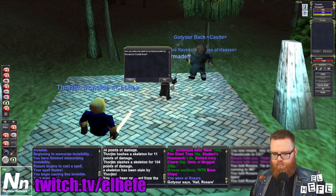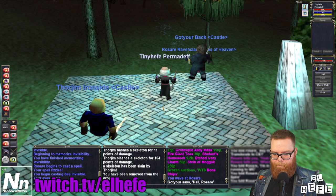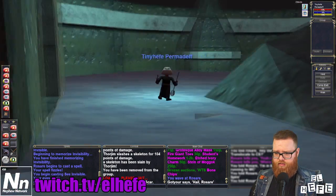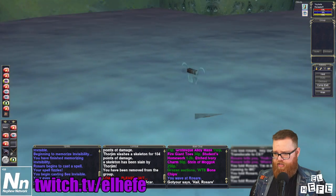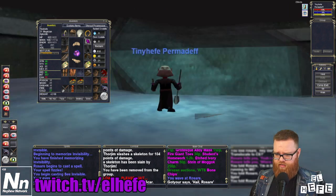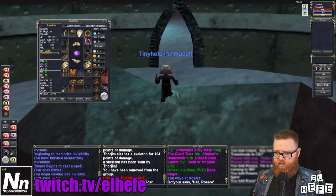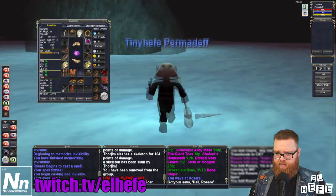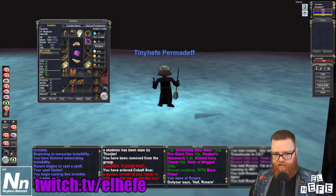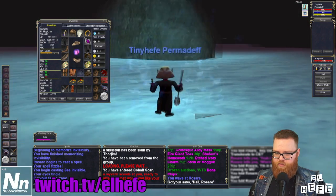We're on our way to Cobalt Scar. The key will be right here when you exit, and now you have access to Velious. Look at all this barren tundra I get to explore. A little high level — maybe I should get back to my own homelands.